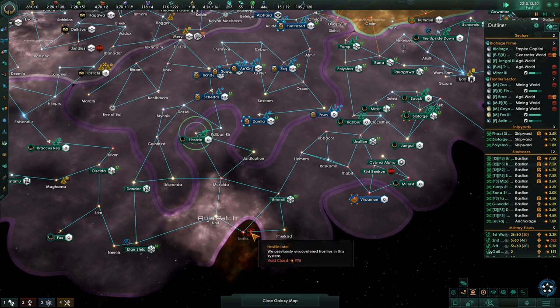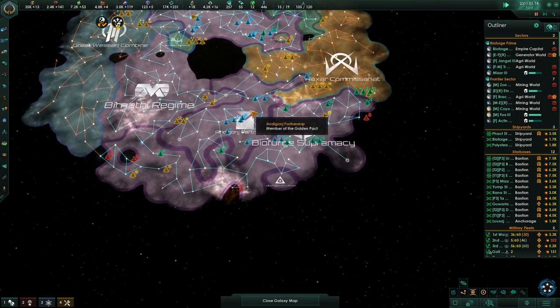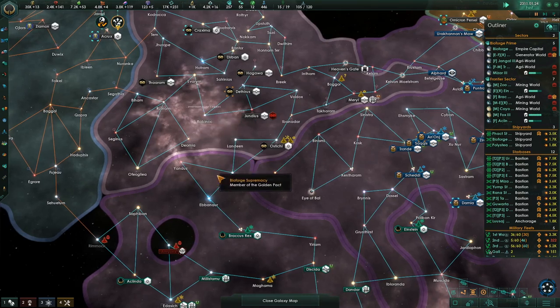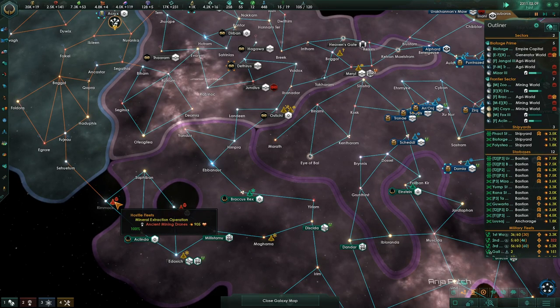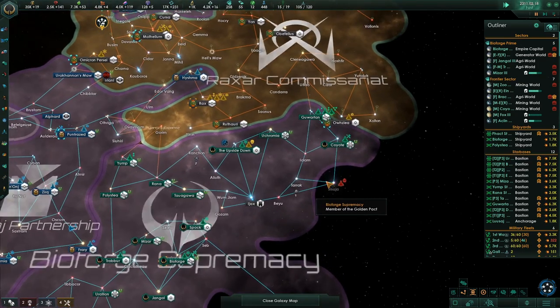Awesome — I finally got that achievement unlocked. There they are, our Verdaman — the High Kingdom of Verdaman. How cool is that! Construction complete. So interestingly these are our partners right here, but the Bernanthi Regime is over here and that's not good.